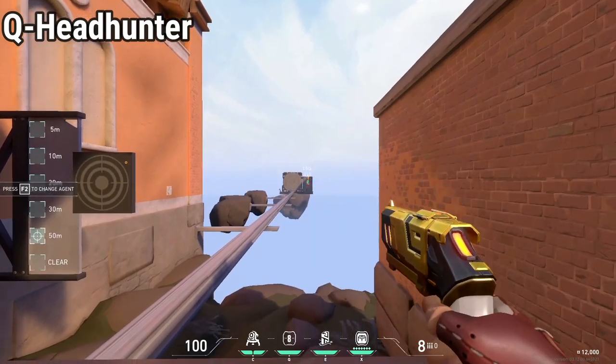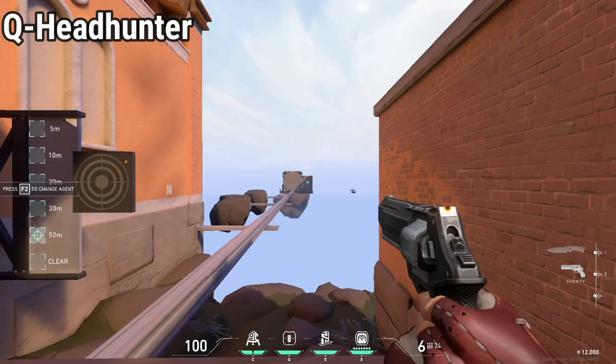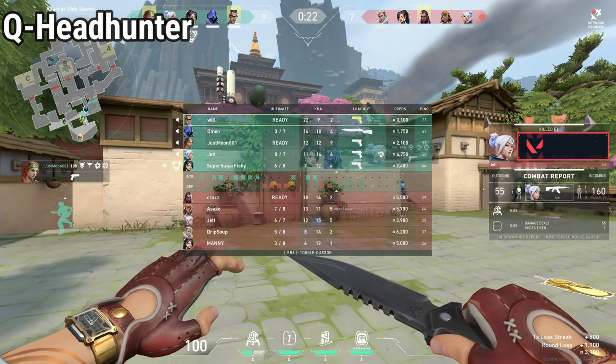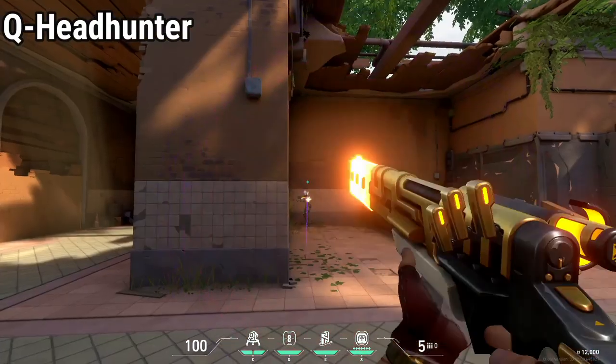It's worth noting that there's no drop-off damage on long range, while the Sheriff has it. Chamber is great in eco rounds due to this and his ultimate ability — he pretty much always has a weapon.